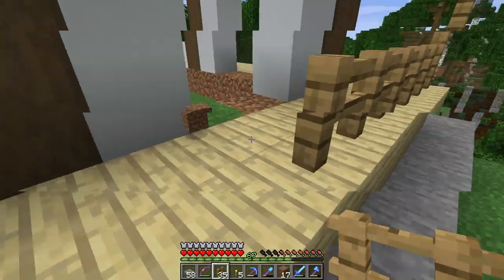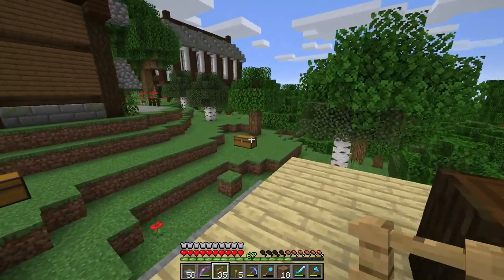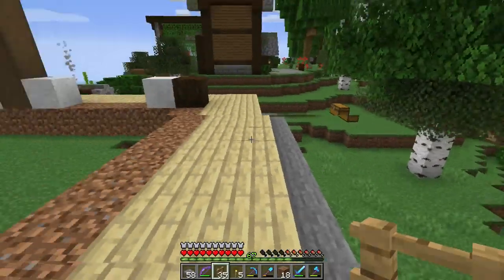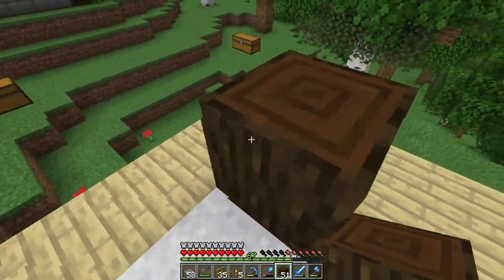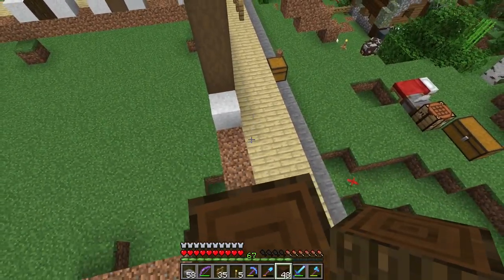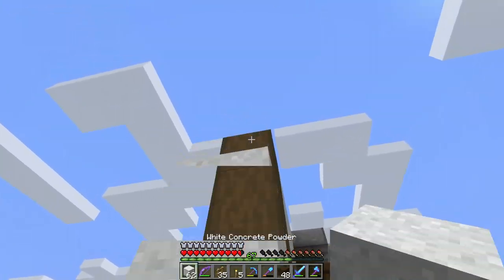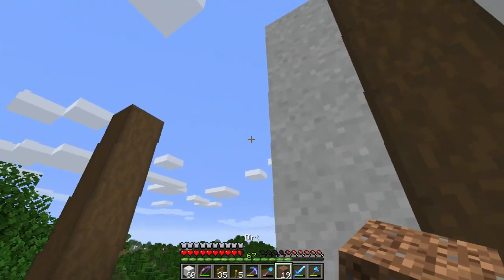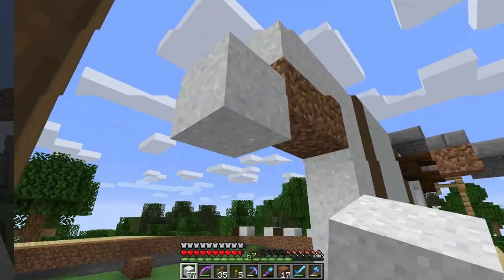I just need to keep making these towers, stripping it all, and then placing concrete, letting it all kind of fall — and then turning it to hardened concrete, which is pretty easy.